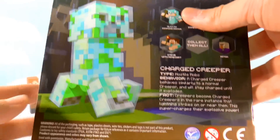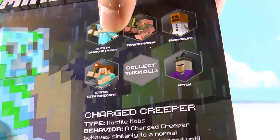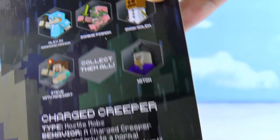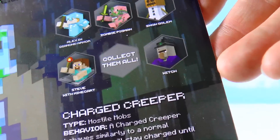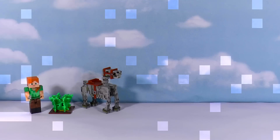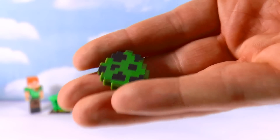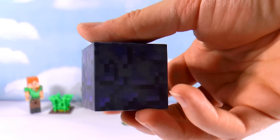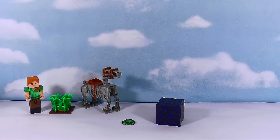Next up we have the charged creeper. Look at the back — there he is in the game in the rain. It shows some of the other sets you can get: Alex in diamond armor, zombie pigmen, a snow golem, a witch, and Steve with a minecart. But for now, this is the charged creeper. This set comes with a spawn egg — a charged creeper egg — and it also comes with a block, which I think might be an obsidian block, one of the materials in the Minecraft game.